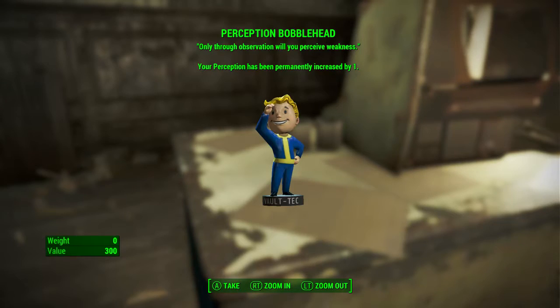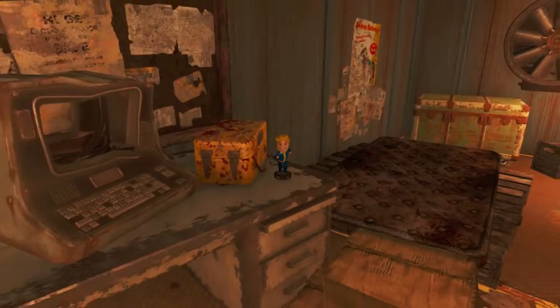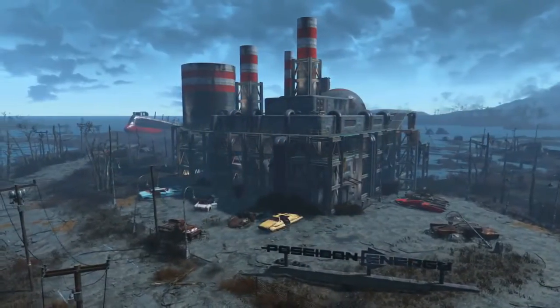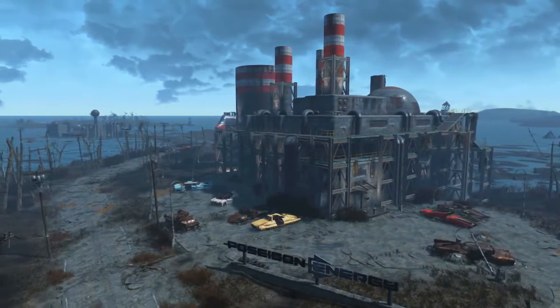When we pick it up — Perception bobblehead: only through observation will you perceive weakness. Your Perception has been permanently increased by one. Next we are going to find the Endurance bobblehead. To find this we need to come to Poseidon Energy in the zone Quincy and Southern Commonwealth.